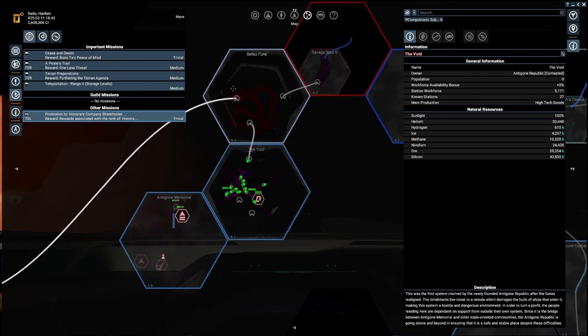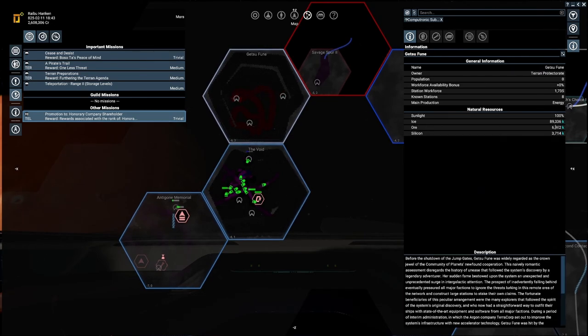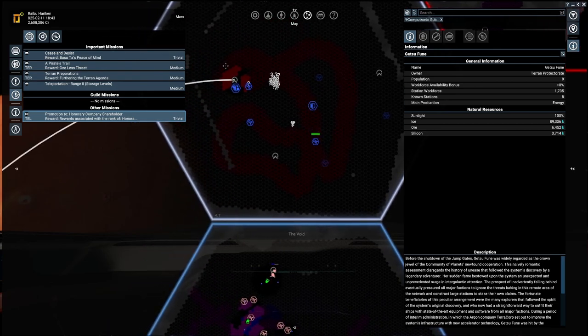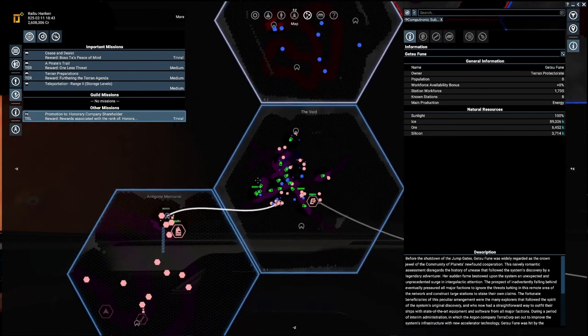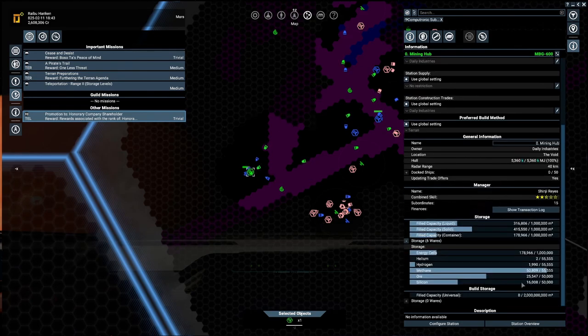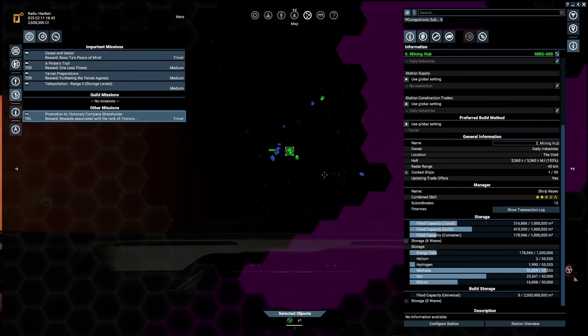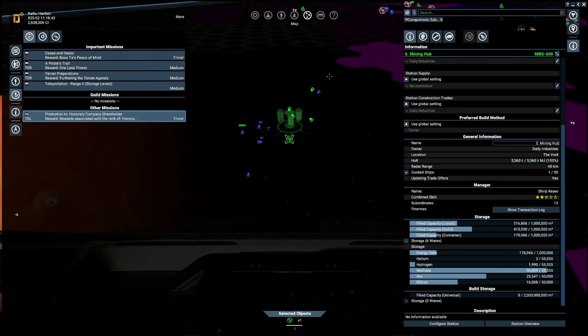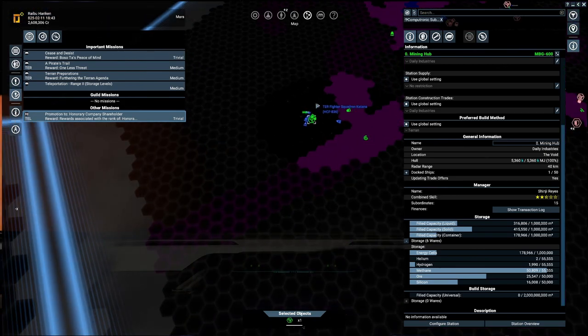What we will start with next time is making yet another station to get into food production. Let's set this mission to inactive. We know we need ice, and the void has ice - I'm just worried about the cost of food. We know there is a lot of ice there. If we can set that up over here, we have ice, ore, and silicon, and we're doing the majority of mining here. We need a lot more mining ships, but they might be lining up to dock. Anyway, thanks for watching - see you next time!